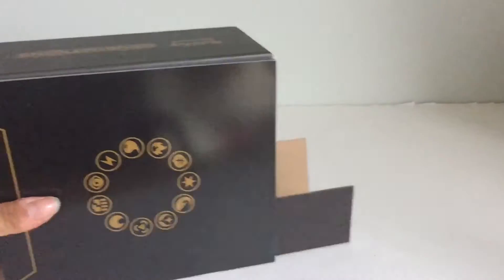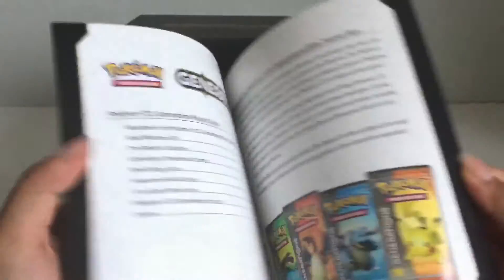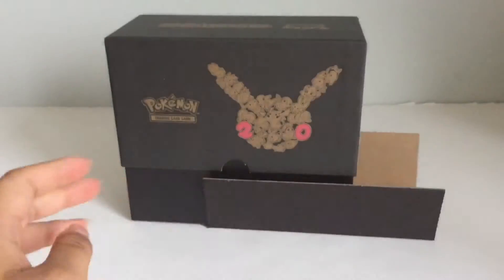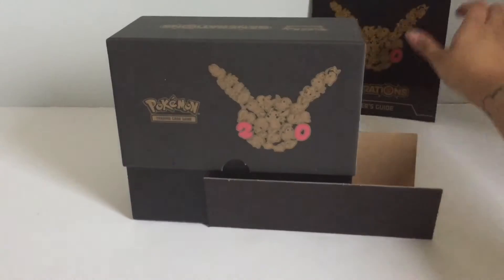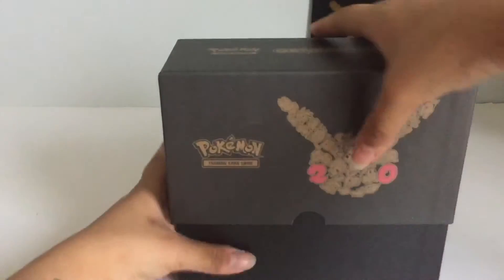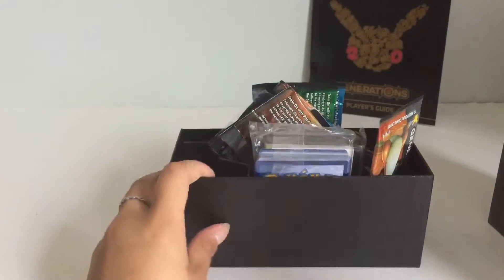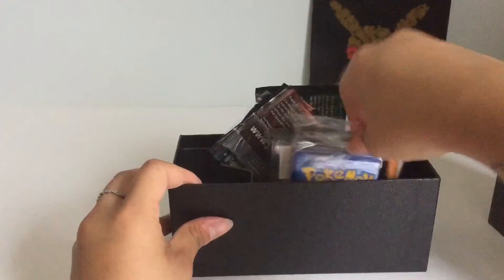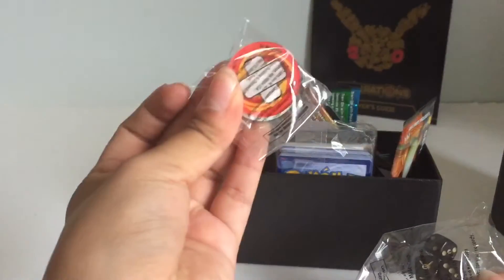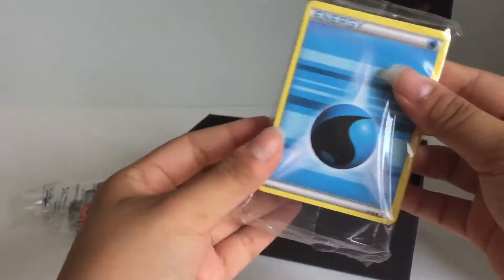So let's take this out. Here is the booklet, which is like the checklist for all the cards that you can get in this series, which is very cool. Alright, let's take a look — this is what this box looks like, it's just all black. Take out this cardboard. Alright, look at all this stuff in here — it comes with these game dice and chips, and it comes with this whole stack of energy cards.